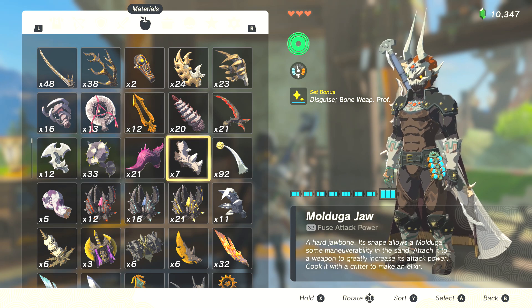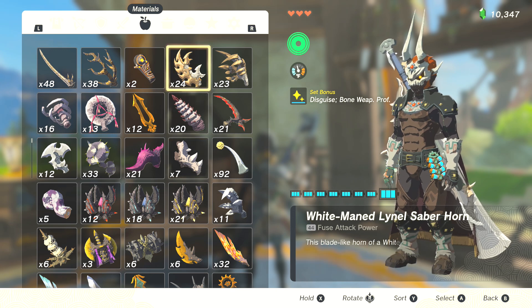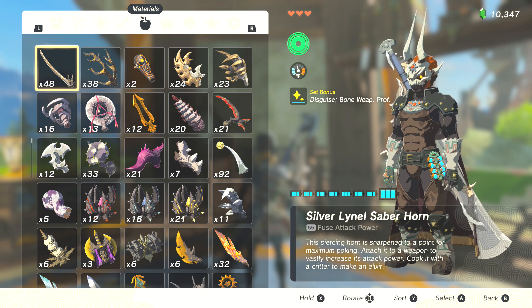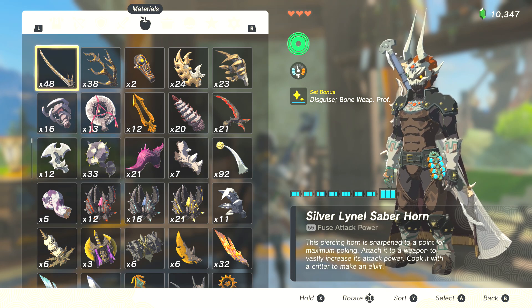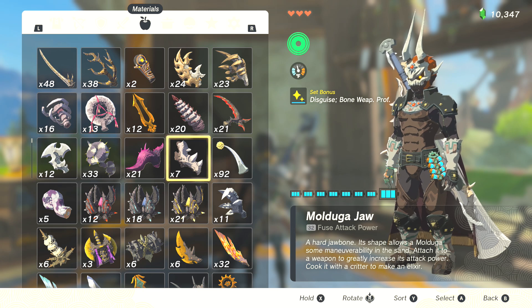The real bulk of what we want is the Mulduga Jaw — 32 fuse attack power, which may pale in comparison to silver Lynel stuff, but the difference is the bone proficiency bonus. With a Knight's Claymore fused with a Mulduga Jaw at one heart for double damage, you're looking at about 150-ish base damage, but when you count bone proficiency, you're effectively doing 200+ damage per swing. Because it's a Claymore weapon, holding the charge attack results in very high DPS. It makes a huge difference.